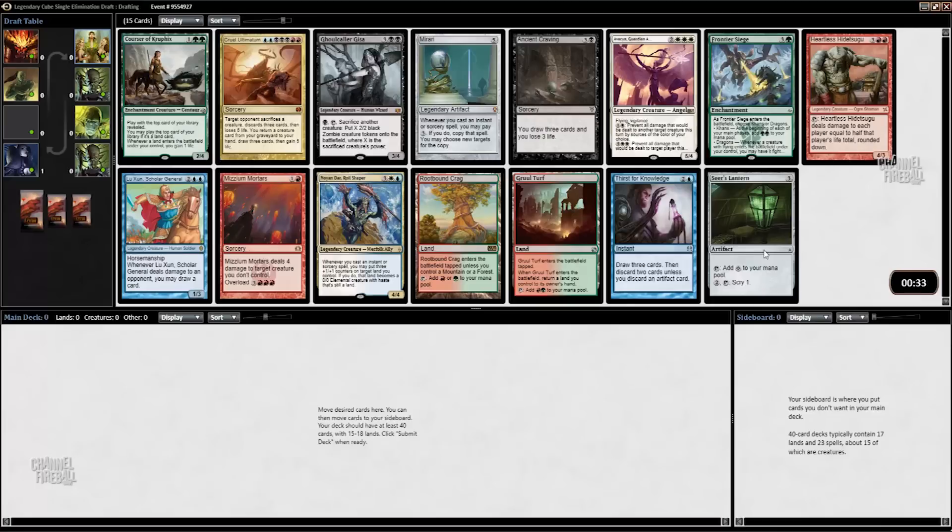This pack unfortunately doesn't have a Signet or a two-mana rock. We have Seer's Lantern in the three-mana ramp spell category and Frontier Siege in the really big ramp spell category. I quite like Cruel Ultimatum — that card's pretty powerful and hard for an opponent to interact with. Courser also is pretty good at helping you hit your land drops, but I'm just going to start with Cruel Ultimatum. It seems like a pretty fun way to start things off.